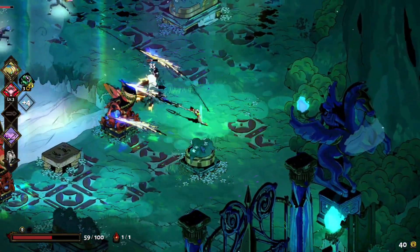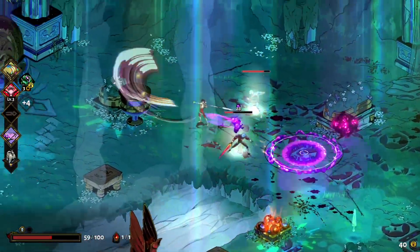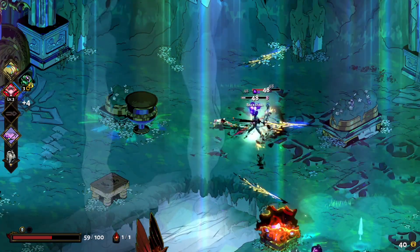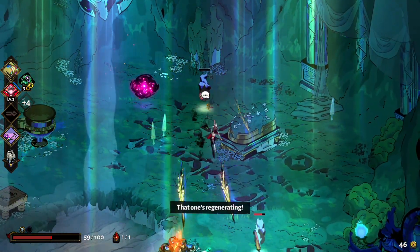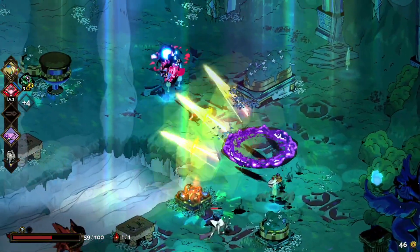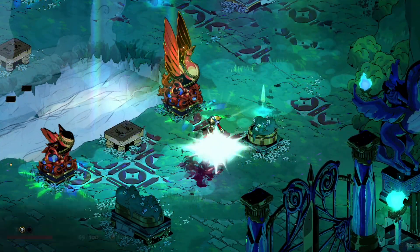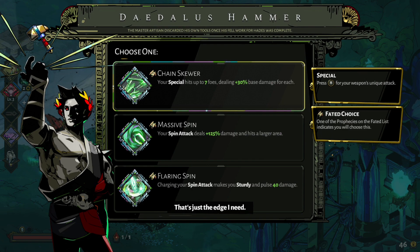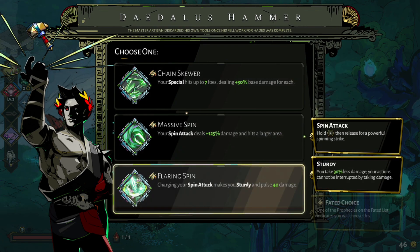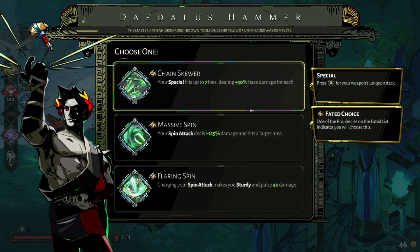Now we have scatter shots — they're basically shotguns. Deflecting their shot back at them will almost always kill them because it does so much damage. Special hits seven foes for a skewer. Spin attacks do more damage. Spin attack makes you sturdy and you pulse 40 damage. They're all spin attack and special — chain skewer just seems really useful. It is.